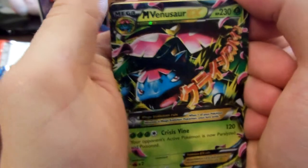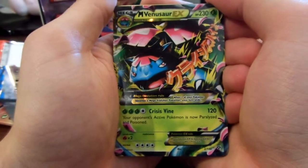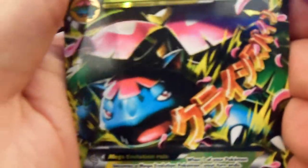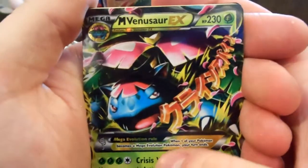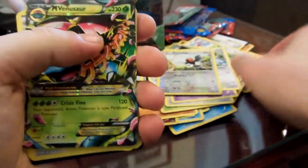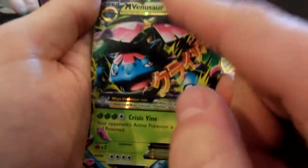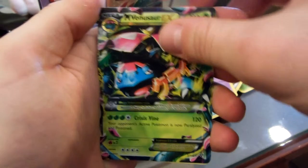Mega Evolution Venusaur EX, it's number 2 out of 146. It's weird — it's number 2. Wouldn't it be 4? I don't know, if they had all the evolutions in front. Let me give you guys a close-up first. It's my first time seeing one of these. It's hollow — it's like gold up there, the rest isn't. Let's get a regular card to compare. It feels like a different material, a lot smoother than a regular card. But it's not hollow, it's like shiny, foil kind of shiny. That's pretty sweet — my first time seeing one of those.